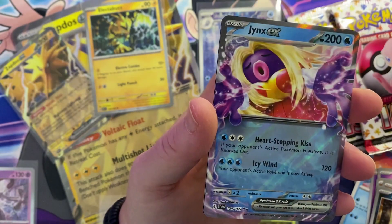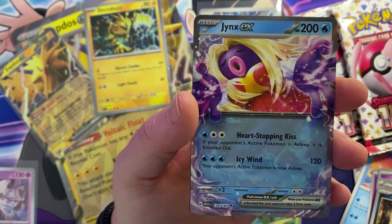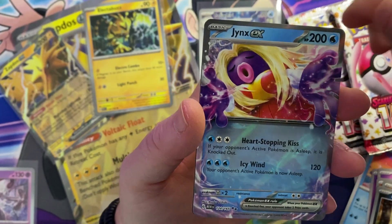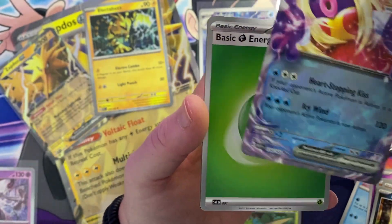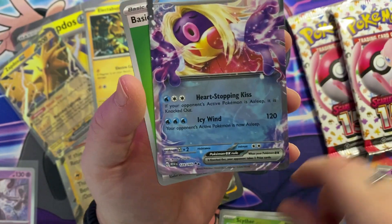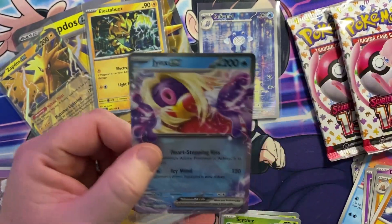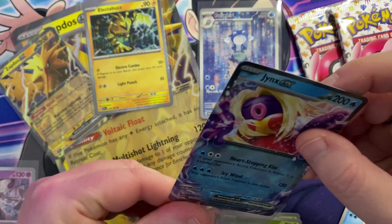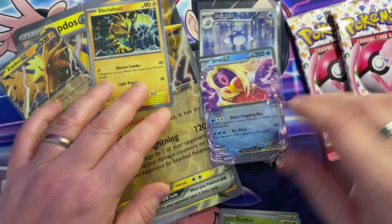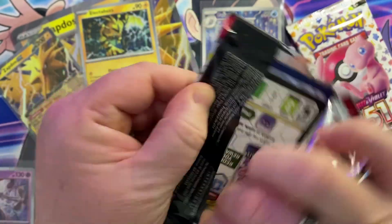Pack two: Drowzee, Bulbasaur, Dugtrio, another Haunter, Hitmonlee, Nidoran, a reverse Scyther — these are sticking together a little — and another hit in the holo slot: it's a Jynx EX! Two hits out of two packs! There's a chance there's something behind here as well. Actually, I made a mistake — the Nidoran was a reverse holo. The EX's aren't in the reverse holo slots, but anyway, two hits, two packs — we're doing great.